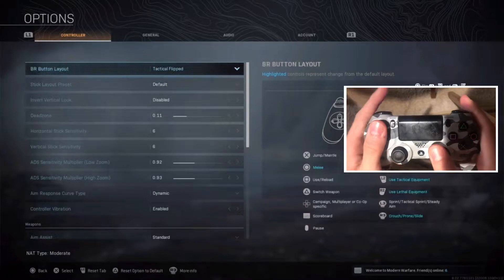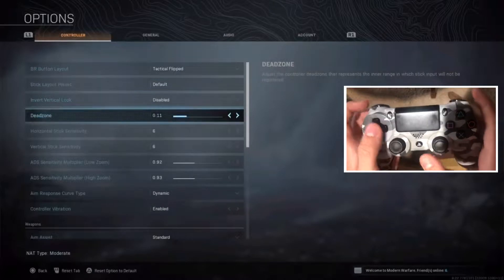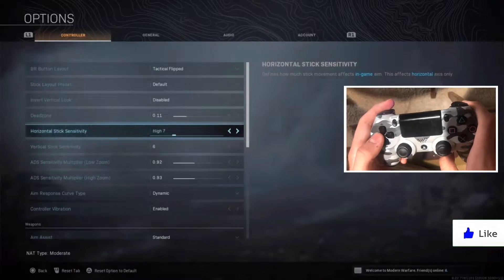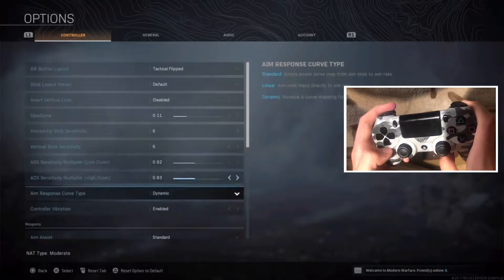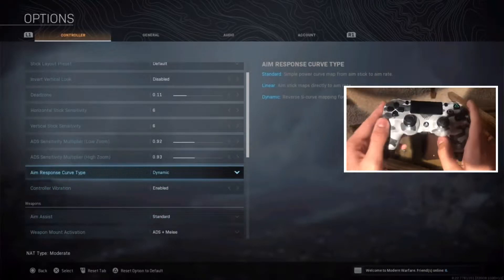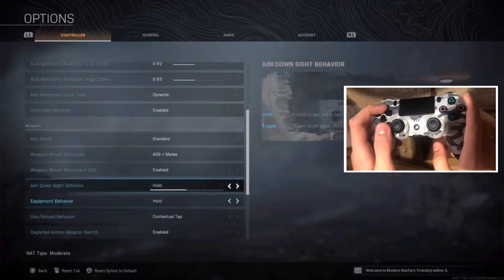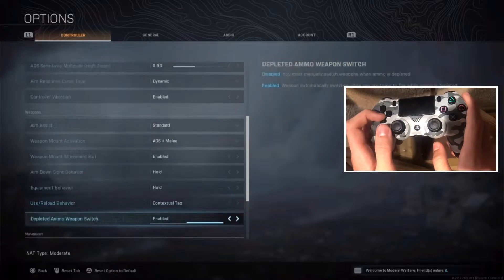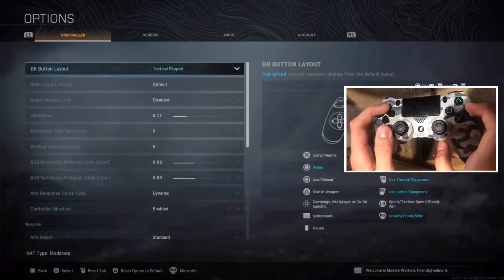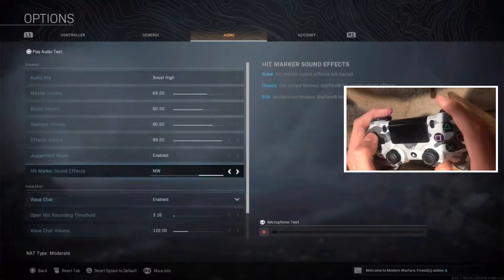Dead zone 0.11. Here's my sensitivity: 6-6. I might want to go 7-7 soon but 6-6 is pretty good. 0.92, 9.3, Dynamic. Make sure you have Contextual Tap — very important. Slide behavior: Tap. That's pretty much it. Audio is all up to you, I don't really know what's best for myself.